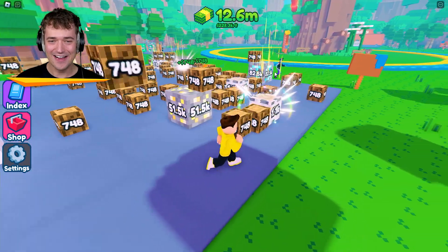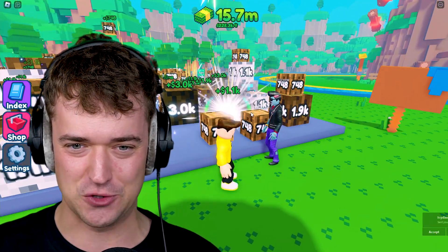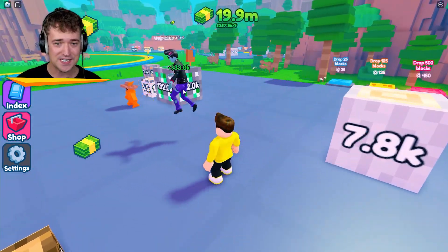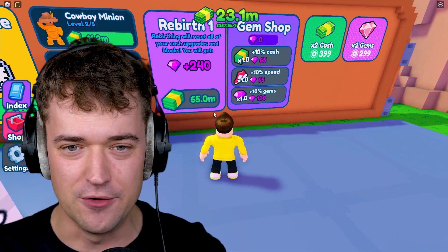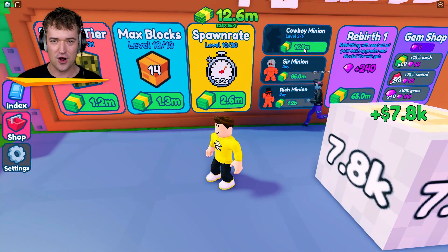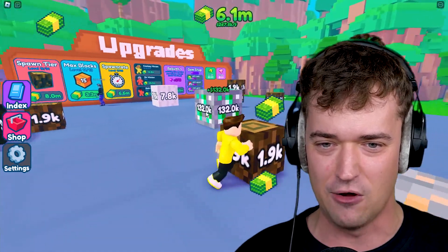We got the diamond block! Wait, is that the best block you could get? I'm actually not sure if it is. You're mighty tall — you're kind of scaring me a little bit, but welcome to my merch place. So now we got 18 million. I can see that you can rebirth. And we got emerald — wait, that's the best one we got now then. That's a good clicker right there! So for 65 million we can rebirth, right? And with the gems we get from that, we can upgrade our cash and our speed. So maybe rebirthing would be a good thing, but first we need to upgrade our cowboy minion again and then upgrade these as much as we can. We don't have time for you to sit around like a noob.